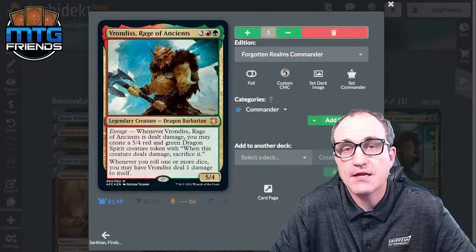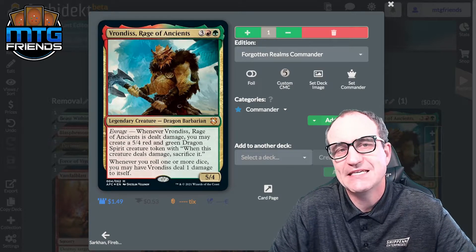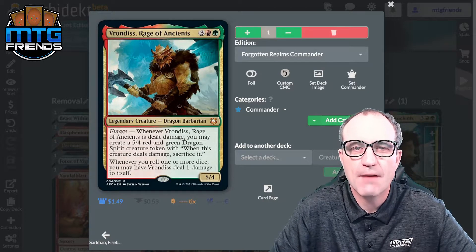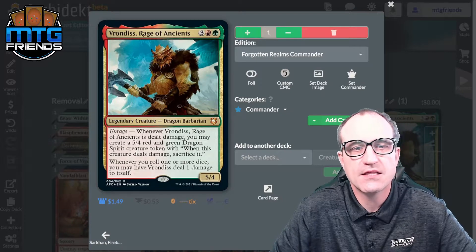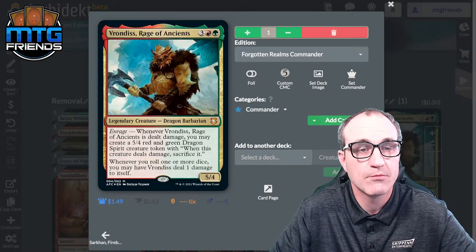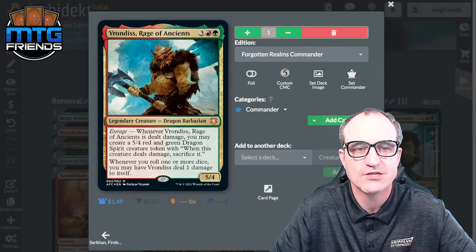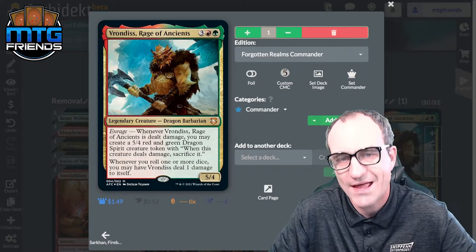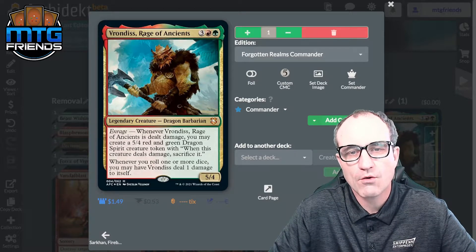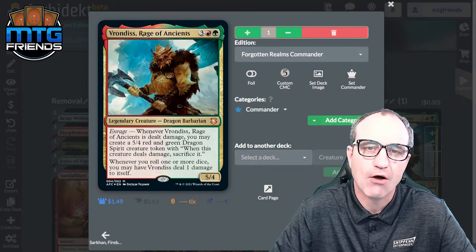Welcome to MDG friends, I'm Ryan. Let's do a Commander deck tech. This one is the pre-constructed D&D Forgotten Realms deck — Vrondiss, Rage of Ancients. We're going to upgrade this bad boy. It's a legendary creature Dragon Barbarian. In Rage, whenever Vrondiss is dealt damage, you may create a 5/4 red and green Dragon Spirit creature token. When this creature deals damage, sacrifice it. Whenever you roll one or more dice, you may have Vrondiss deal one damage to itself.